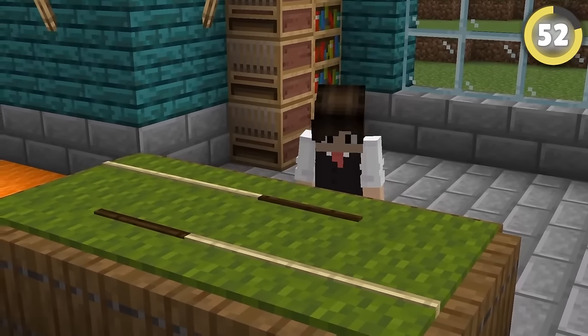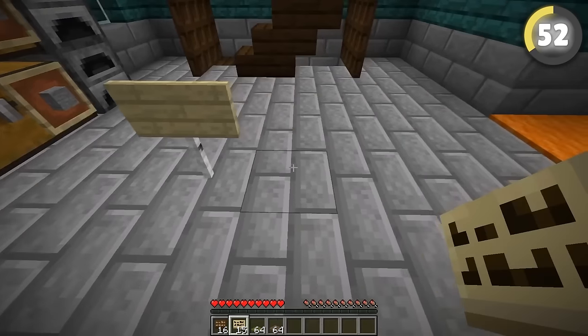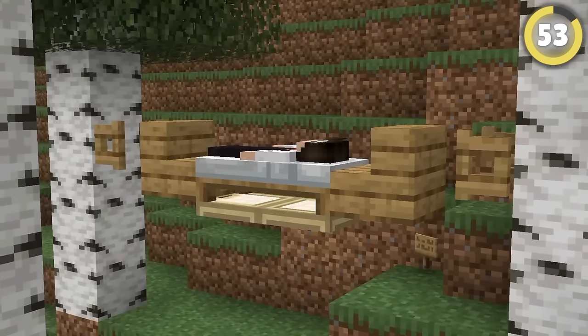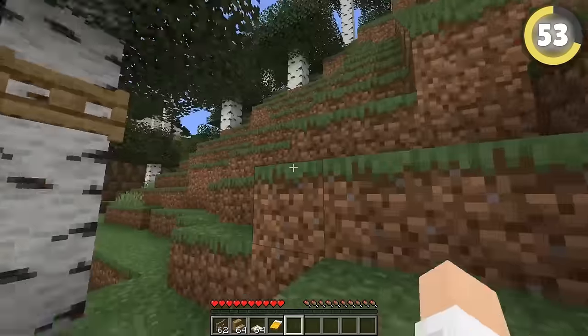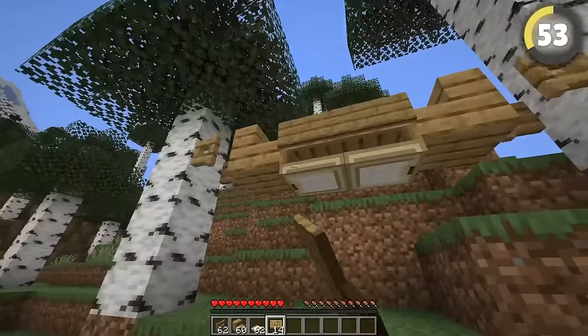Ever wanted to play pool in Minecraft? Well, you can't — sorry to disappoint. But you can make a pretty cool-looking pool table by placing signs like this underneath green carpets and then surrounding it with trapdoors. For a build hack you can use, try building this hammock: hook it up using fence gates on the side, then attach some stairs, trapdoors to place the bed on, and some signs to complete the shape.